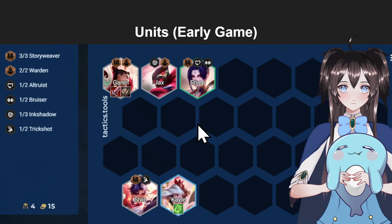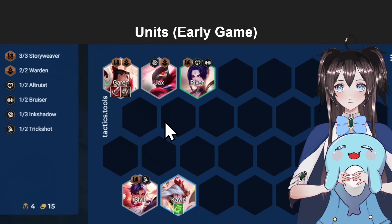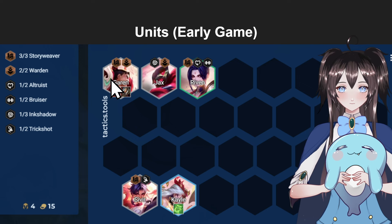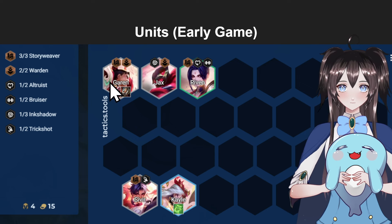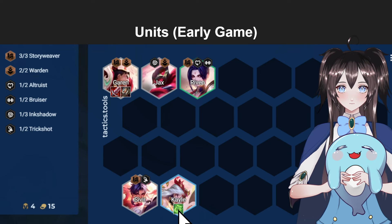Another good opener is the Stole Reaver opener, where you have a Sivir 2 and a Garen 2. You put the Duelist items on Garen 2 since he's actually a pretty strong unit — they did nerf his max mana so he casts less, but he'll still be a pretty strong unit overall. You put Garen with Warden Jax, and if you have Riven or Zyra in, that's pretty good too so you can have that Stole Reaver activated. For Kaisa, you want to throw green on her if you're playing for the Duelist route.